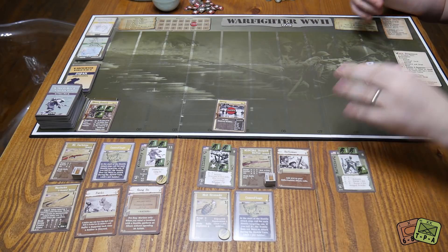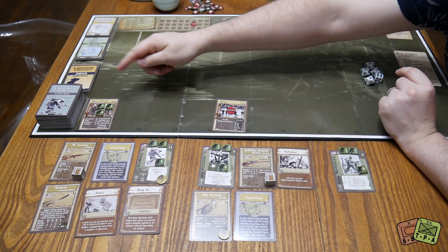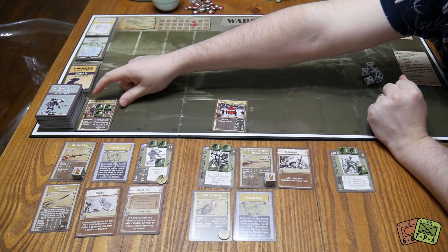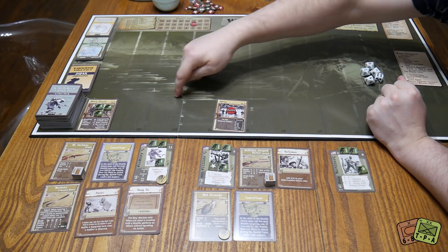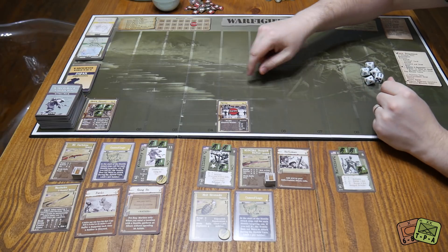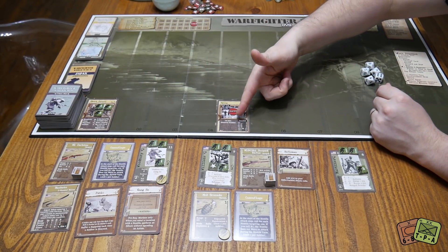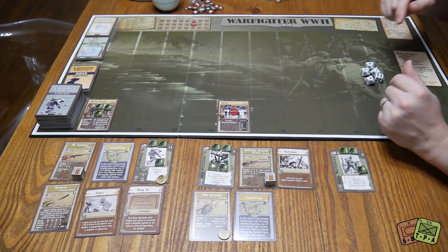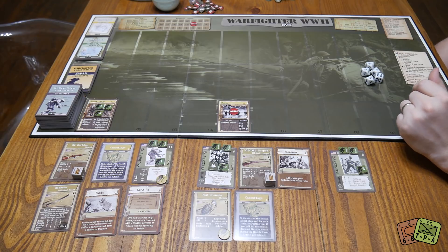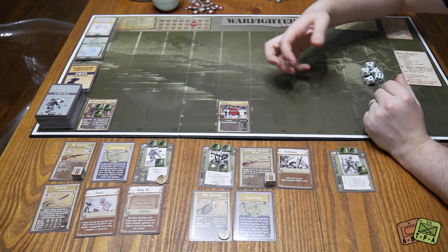This is just an individual mission — there are linked campaigns you can make with rules to do that, but we're just doing a single outing. You either shuffle and draw randomly or pick a mission. Today we picked a short patrol for an easier introductory one. The mission tells you your objective is five columns away, so you travel five columns to get there. There's a deck of objective cards and you pick or randomly choose — we picked a sweep, where you move five spaces and kill everyone on that site.